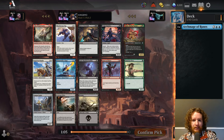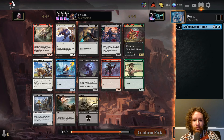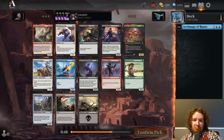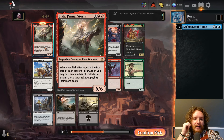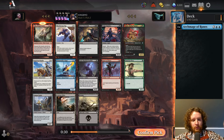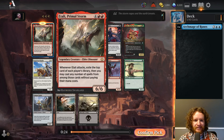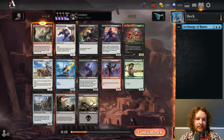We've got a little bit of lag here. Hopefully it's not laggy for you guys. We have Atali, Primal Storm. I'm getting déjà vu — the last time I had Archmage of Runes in my deck, I also had Atali. I 7-2'd that draft. Atali is six mana, 6/6 — whenever it attacks, exile the top card of each player's library, then you may cast any number of spells from among those cards without paying their mana cost. It says 'cast' not 'play,' so you can only cast non-lands. We'll take Atali here. Guess we're blue-red.